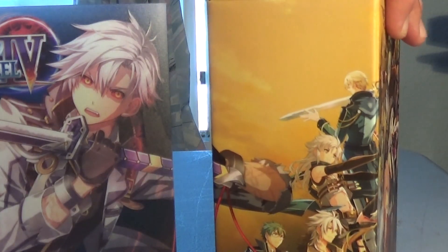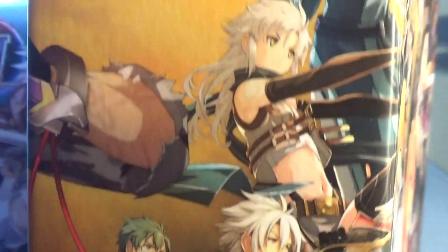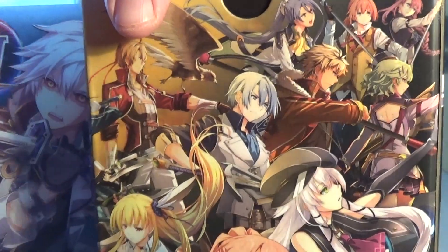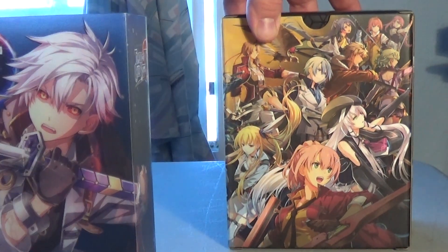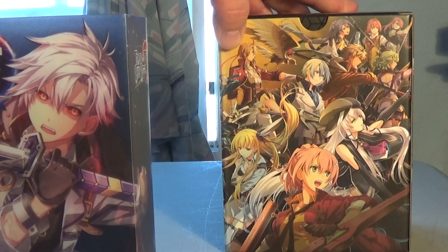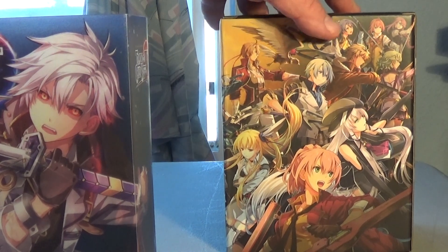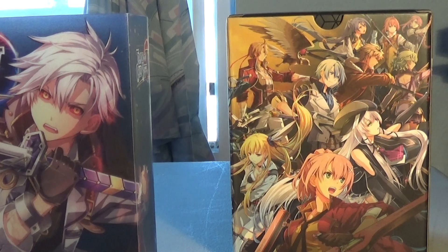On here you see some more of the cast — right there you've got Crow, Machias, Phi, and that's Eusis. And on here you see the rest of them. You can see everybody: we've got Yuna, Altina, Elisa, it looks like Olivert — no, that's Gaius, the lighting in the hair threw me off. There's Kurt, Laura, Elliot, Emma, Muze. So there's all of them.